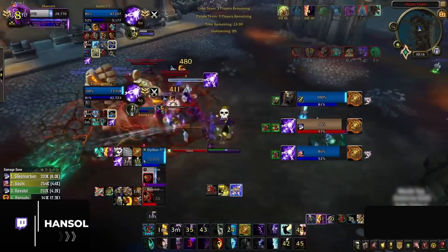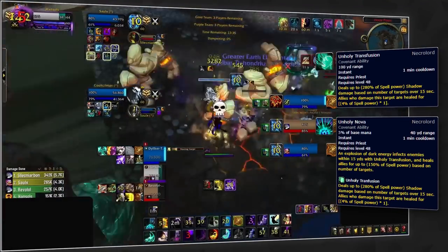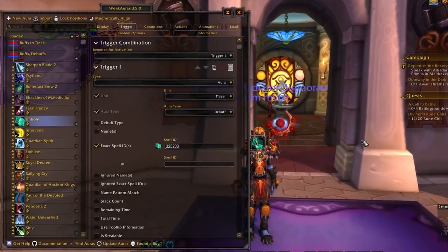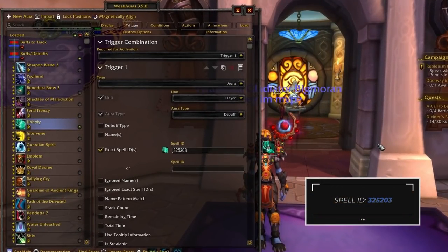Finally, since many shadow priests are making the switch to Necrolord, you should add tracking for the Unholy Transfusion debuff on friendly targets, which is a dispellable disease that deals significant damage. You can track the spell by adding an aura with a player debuff trigger, and then copying the spell ID that we have listed on screen so you can see whenever your character has this debuff.